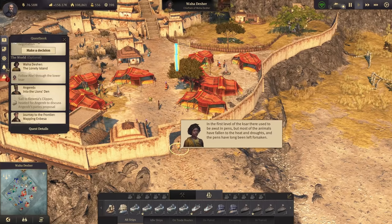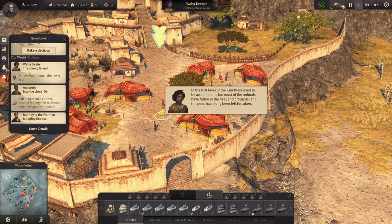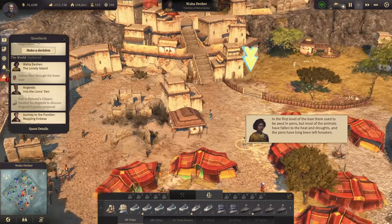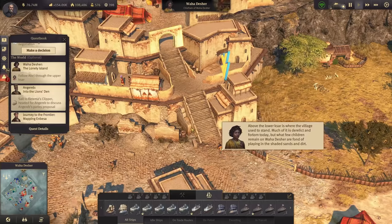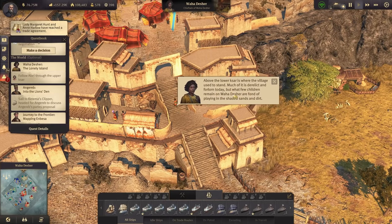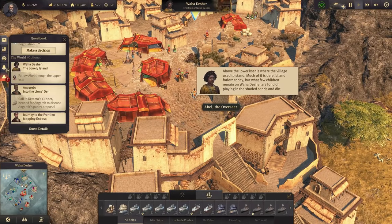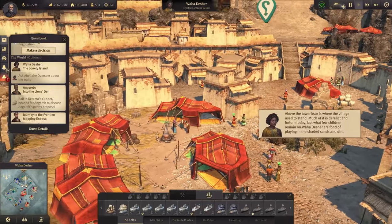There used to be wood in pens but most of the animals have fallen to the heat and droughts. Above the low Xar is where the village used to stand. Much of it is relic and forlorn today, but the few children remaining in Vaha Dasher are fond of playing in the shades - there we have them.